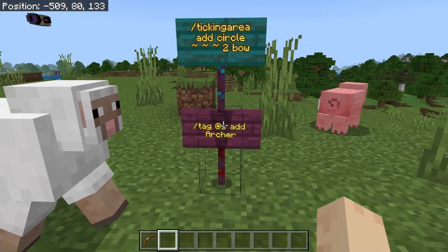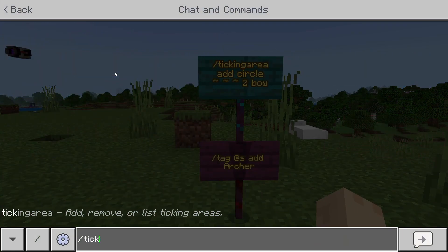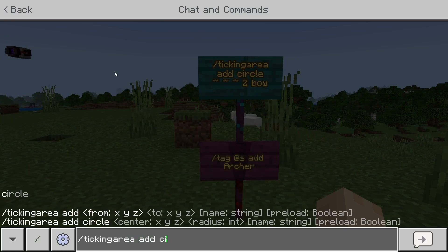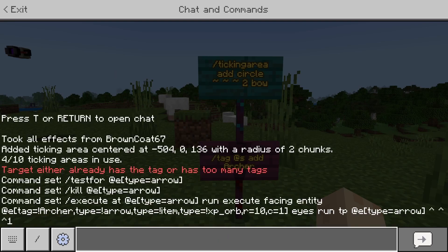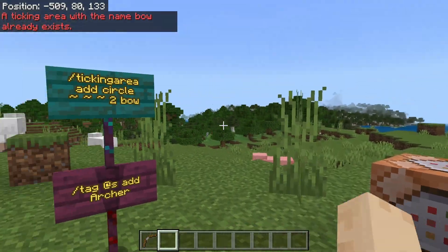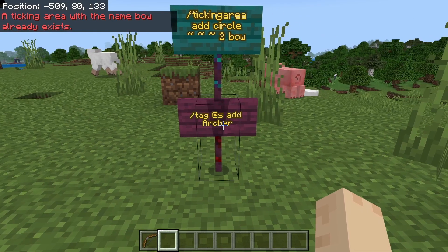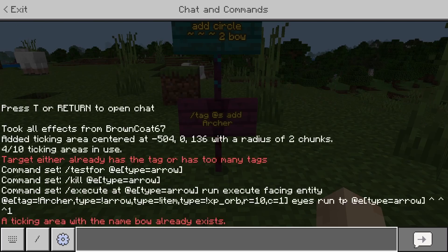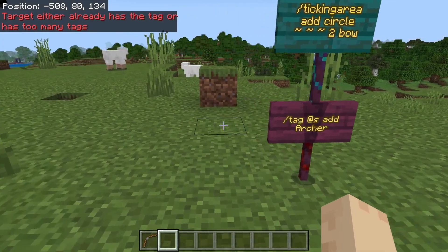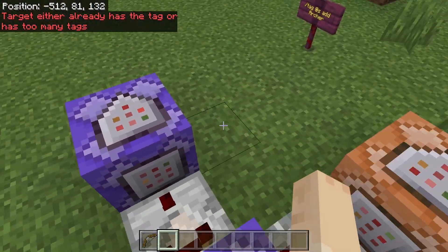Alright, we have two commands we're going to do here. The first one is we're going to make a ticking area, so it's going to be: /tickingarea add circle tilde tilde tilde 2 bow. This is going to keep an area within two chunks around this spot loaded so that our command blocks will stay loaded no matter how far away you get. The next one we're going to do is /tag add archer. This will make sure that you don't get targeted by the self-targeting arrow.